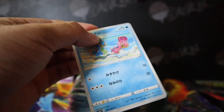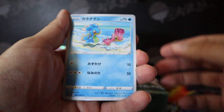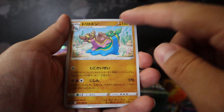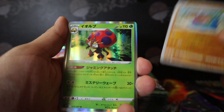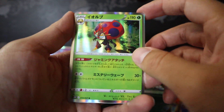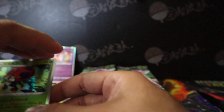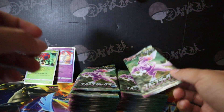On to the third pack. We get Shellos — there are different forms of Shellos — Teddiursa, pretty cute. The evolution of Shellos — I completely forgot the name. Gastrodon, holo — nice. The only reason I know is because I did buy a V box of Gastrodon.